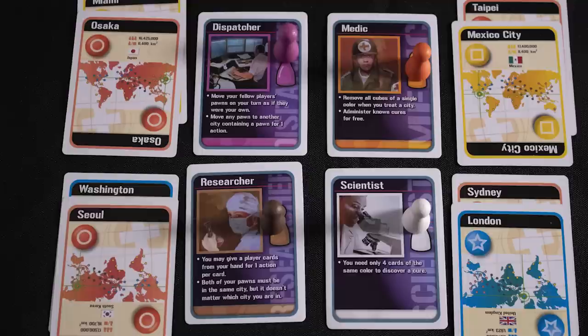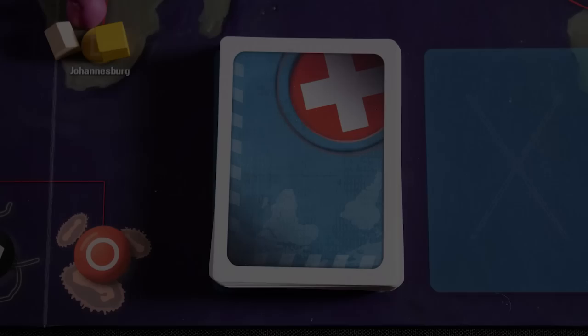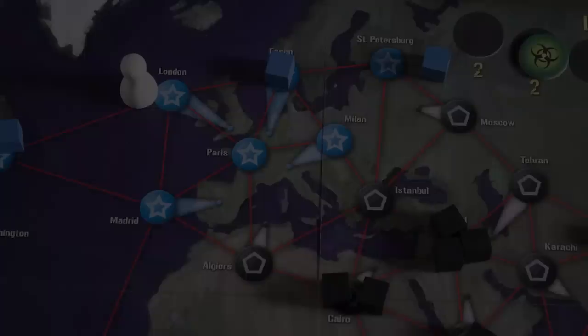At the start of the game each player selects a role and gets some starting cards and a character pawn. Each player takes their turn and does four actions, then they draw two player cards, and finally reveal cards from the infection deck. Actions can be done multiple times if desired.